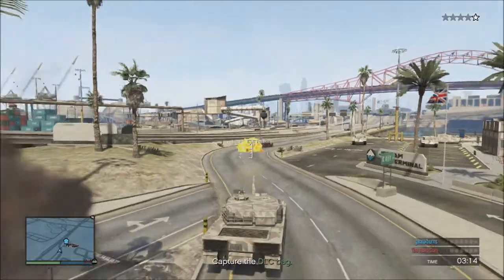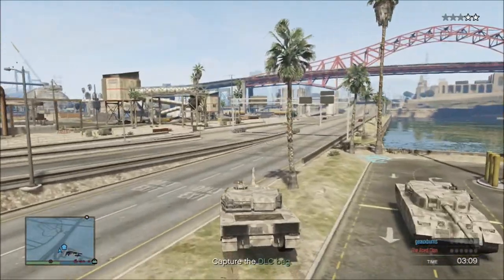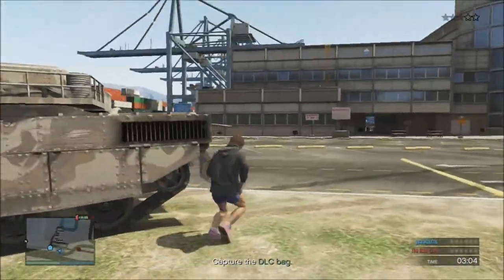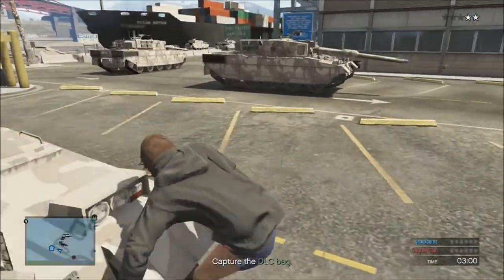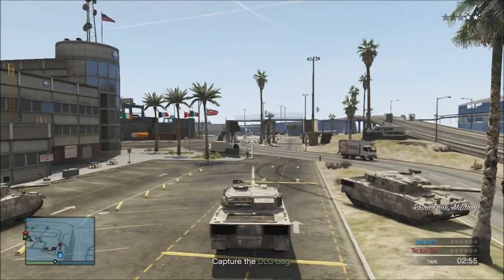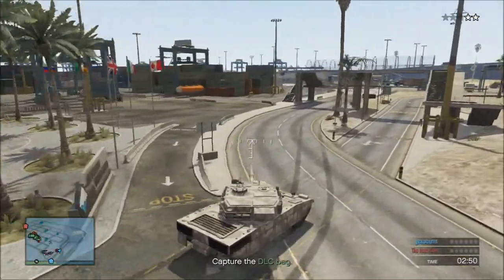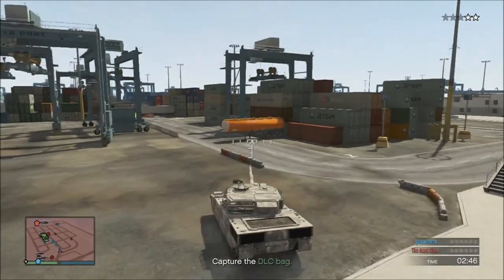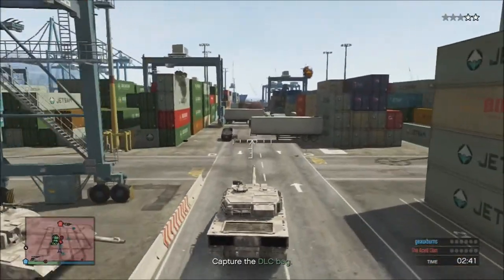Even the real tanks get blown up eventually. But once again we repeat the cycle: park a respawn tank, get out of it, and get over to one of these super awesome real tanks that actually can take a pounding. At least we learned something new today - whenever you're creating a capture or a death match where you respawn in a vehicle, if you choose the Rhino tank, it doesn't take as much damage apparently as placed Rhino tanks. I don't know why - it's just the way it is.